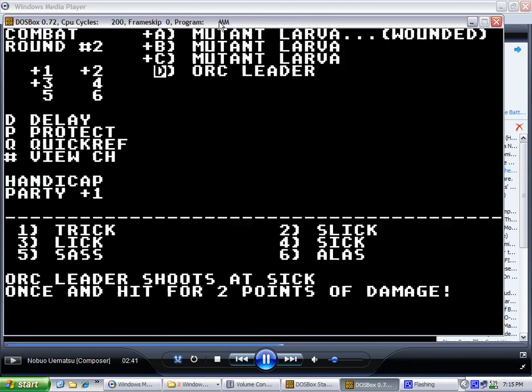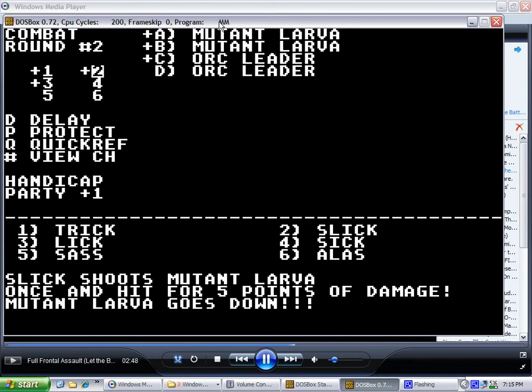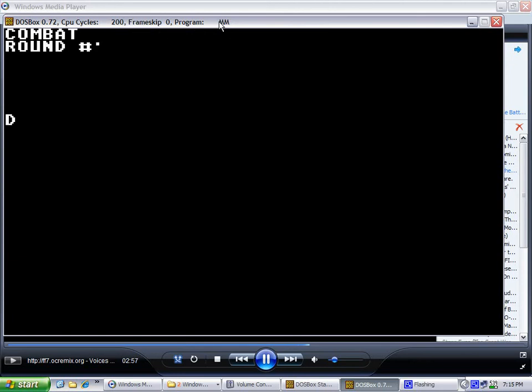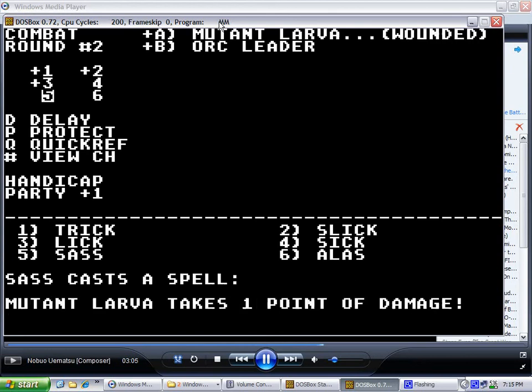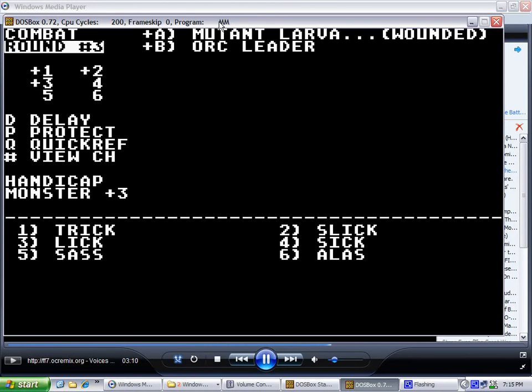I'm cursed one to attacks. The curse to attacks means every time one of the enemies hits me, the number you're cursed is how many hit points of damage it adds to their physical attacks. So right now, every time I'm hit, it adds one damage point because I'm cursed one to attacks. And that's what curse does — it's one of the things that curse does. I'm not actually sure if it affects your ability to hit the enemy or not.